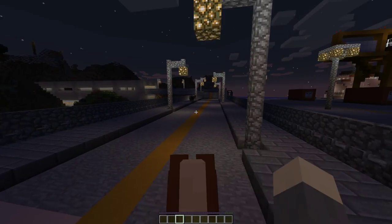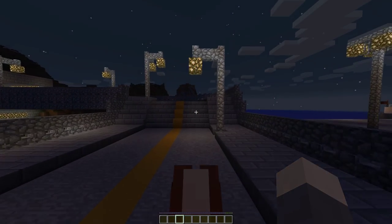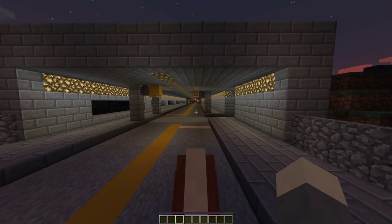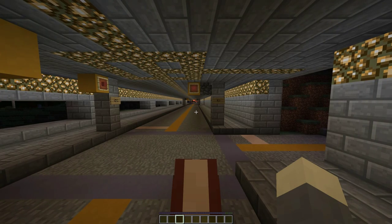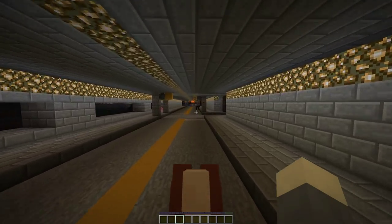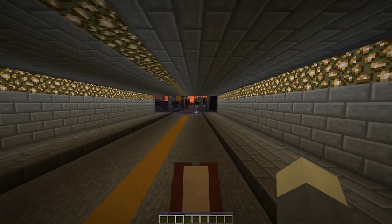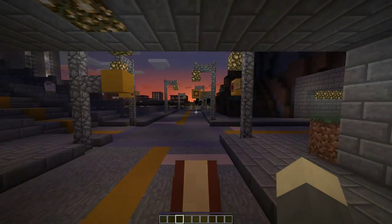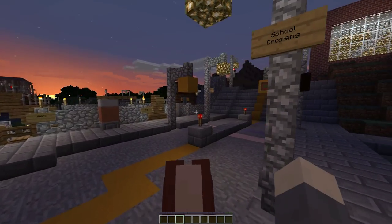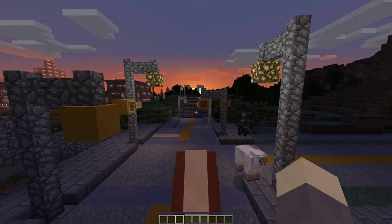Hello, and welcome to episode 3 of Looping Highway. Keeping with the apparent tradition of making each of these episodes different from one another, this episode will be a tutorial on something I've added to most of the cities in this world. As I'm sure you've noticed, I've made working traffic lights using command blocks, item frames, and armor stands. I didn't know much about command blocks before, but with the help of some kind people on the Minecraft forums, I got it figured out and functioning. So, without further ado, here's how to make them.